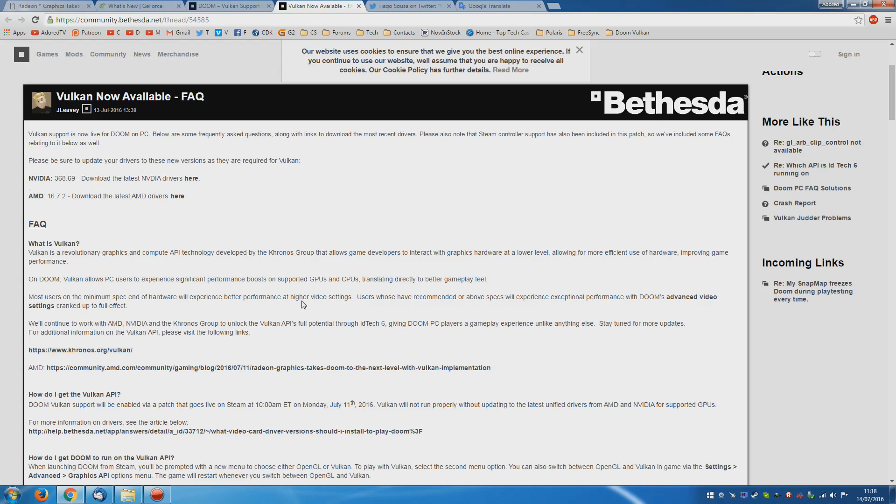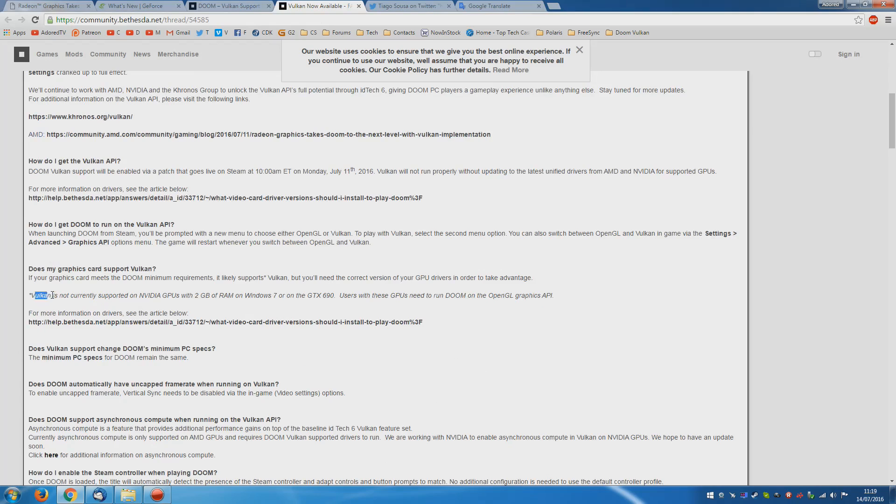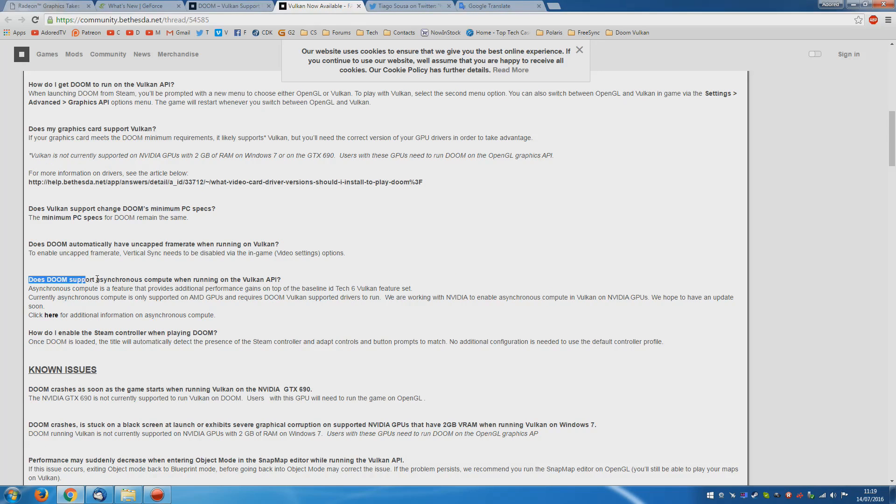ID Software have of course released their own article and also an FAQ, which is actually quite interesting. Vulkan is not currently supported on NVIDIA GPUs with 2GB of RAM on Windows 7 or the GTX 690, which is going to affect very few people. Is this 2GB of VRAM or 2GB of RAM? I'm not entirely sure — you can always run on OpenGL anyway. What I found interesting: does Doom support asynchronous compute when running on the Vulkan API? Currently, asynchronous compute is only supported on AMD GPUs, and they are working with NVIDIA to enable it. We heard that one before — Ashes of the Singularity is still waiting on that driver, and the Hitman developers were also working to resolve the lack of async.